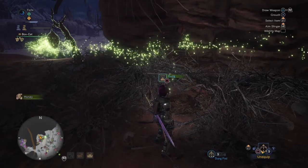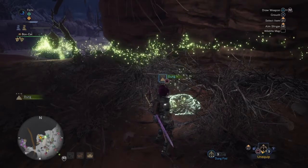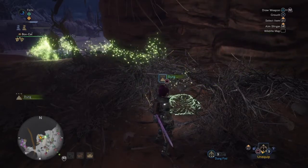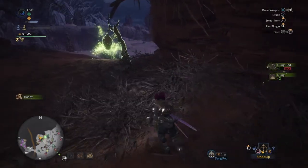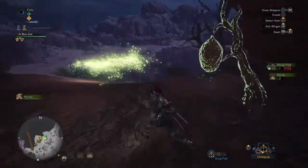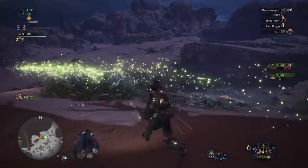You can also just happen upon a big old pile of dung out in the middle of the wilderness during your hunts, and to pick it up you just stick your hand right in there, scoop it up, and put it in your inventory. It's ready to be used.